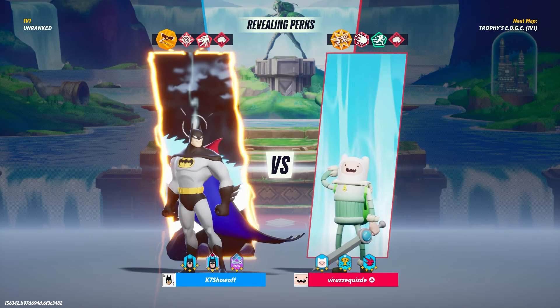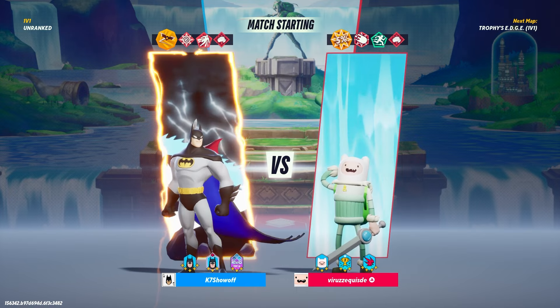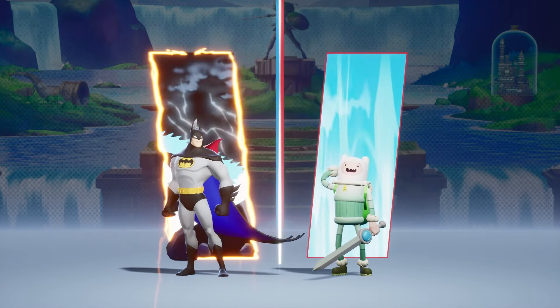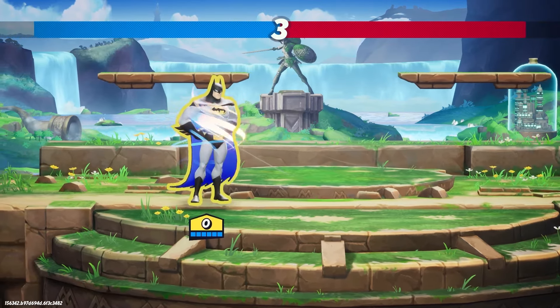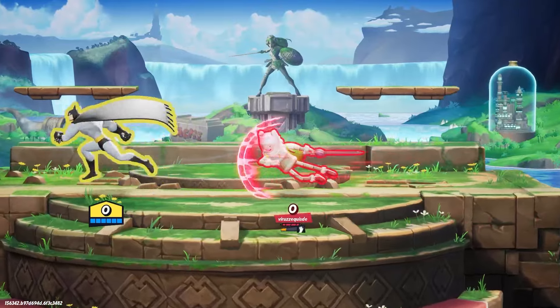Batman's got some new combos and I'm gonna see if I get it in this game. Let's see if I can showcase it. It comes off the dash attack — you do dash attack and then cancel into bat bomb, then dash attack and do down air, then smoke bombs. I'm gonna try to hit it to kill just right away.